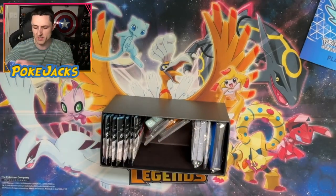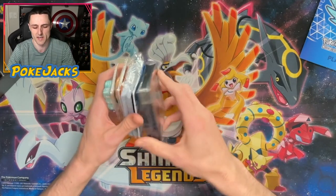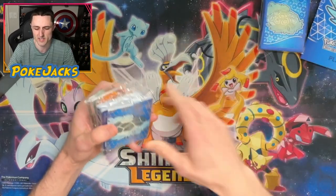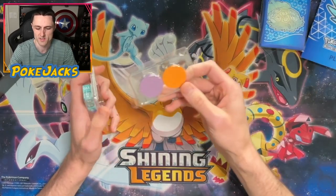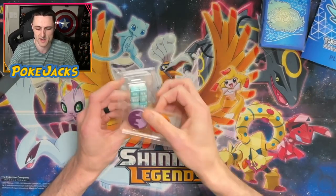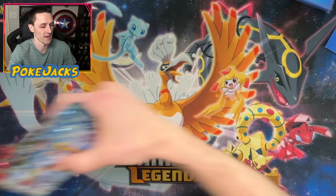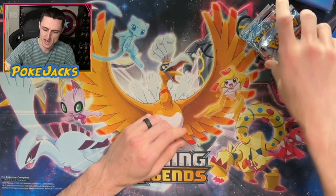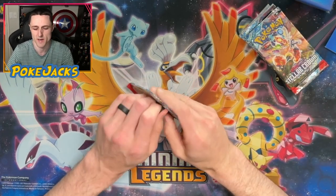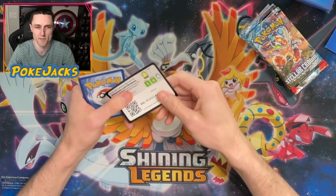You know the business when we open up an ETB — we get all of the other stuff inside: the sleeve protectors, the dividers, the energy cards, the markers, and the dice. But what we're here for is the card openings themselves. I think we get eight, maybe nine booster packs in this, so we'll go ahead and open it up and see what sort of things we get.